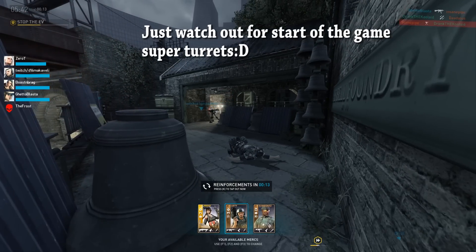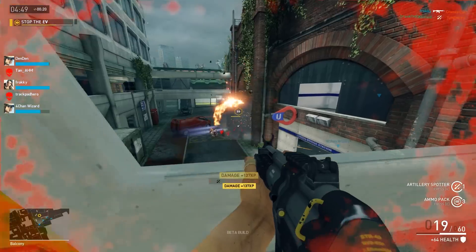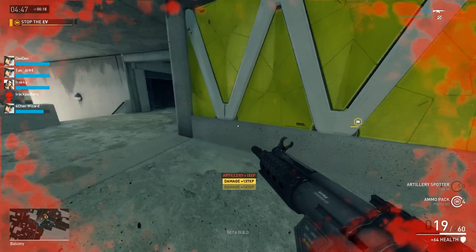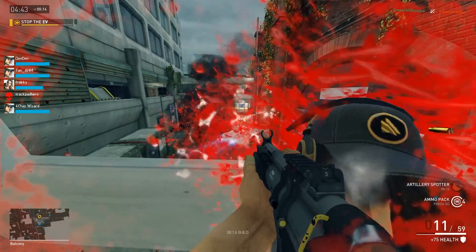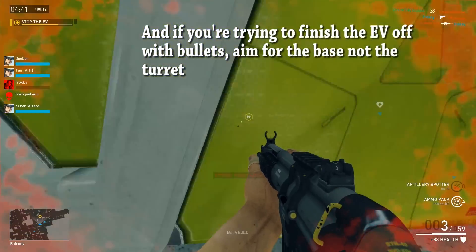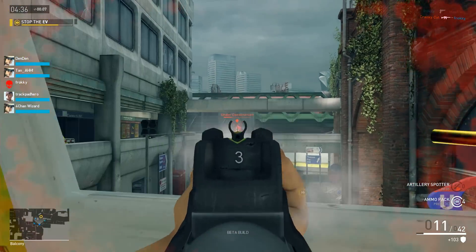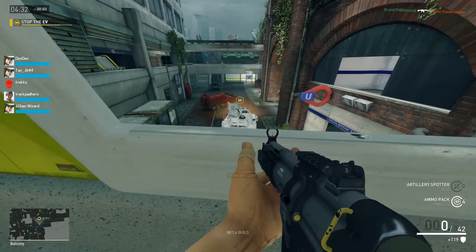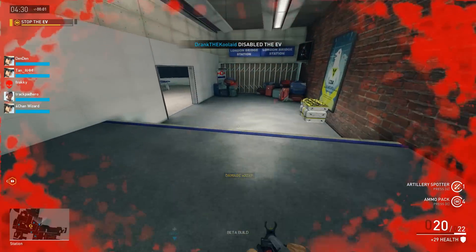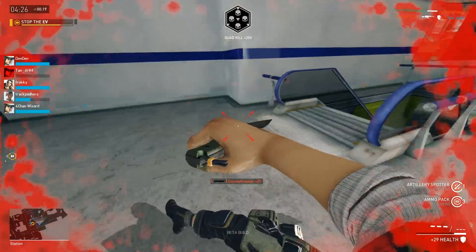If nobody else is dealing with the EVs, then obviously that is your main priority. Also, keep in mind that you can call in two strikes in rapid succession. So if you have a lot of infantry pinned in one spot, don't be afraid to call an Artillery Strike and then immediately call in another right where you think they're going to run to, or just try to cover as much ground as possible — you're hoping to catch them in at least one strike.